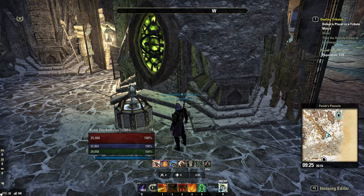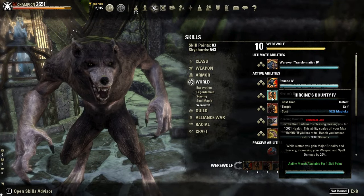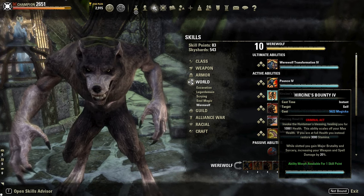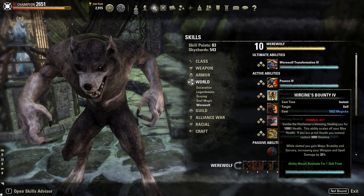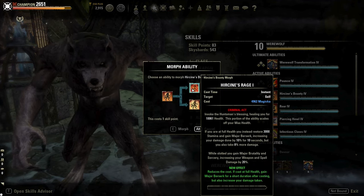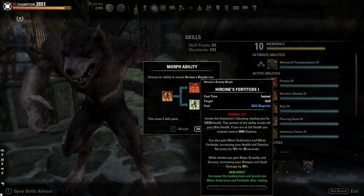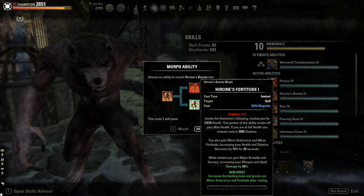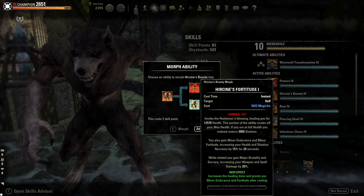The next ability is Hircene's Bounty. This ability heals you for a set amount of health, and if you are at 100% health, you restore 3000 stamina instead. While slotted, this ability grants Major Brutality and Major Sorcery, increasing your weapon and spell damage by 20%. The first morph is Hircene's Rage: this reduces the cost and you gain Major Berserk, but you also take 8% more damage. The second morph is Hircene's Fortitude: this increases the healing done and grants you Minor Endurance and Minor Fortitude, increasing your health and stamina recovery by 15% for 20 seconds.